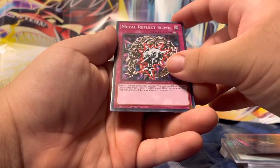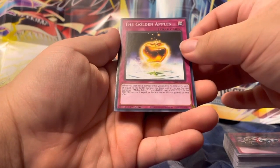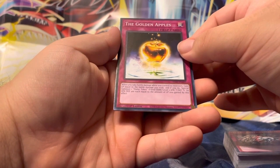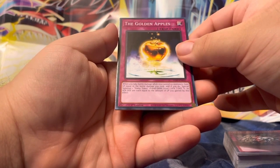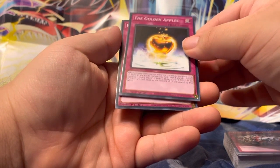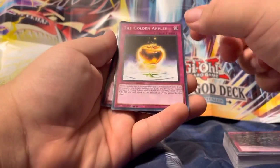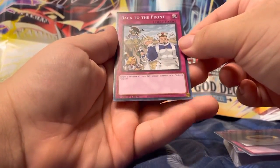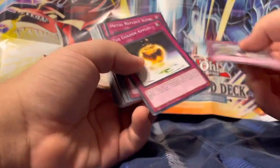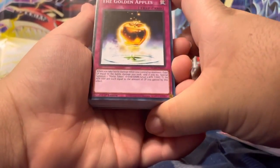The Golden Apples — 'When you take battle damage while you control no monsters, gain life points equal to the battle damage you took, and if you do, Special Summon one Malice Token. Fiend/Dark, Level 1, ATK and DEF each equal to the life points gained by this effect.' Whoa, now that card is OP! Low-key. Back to the front — 'Target one monster in your graveyard, Special Summon it in defense position.' That Golden Apples trap card is actually OP — wow, just wow.